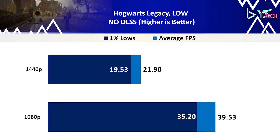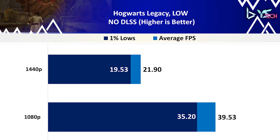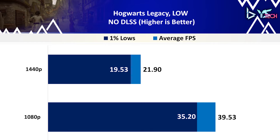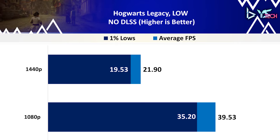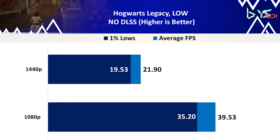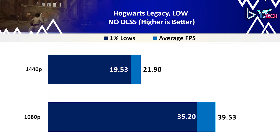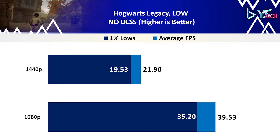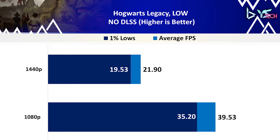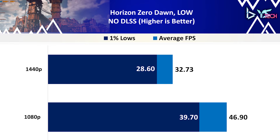Cyberpunk 2077 is up next on low settings. For average FPS, we achieved 29.40 at 1080p and 17.93 FPS at 1440p — a performance difference of 48.5%. The 1% lows had a 35.5% performance difference between the two resolutions. The benchmark was very laggy; it just did not feel smooth at all. Cyberpunk 2077 was running under 30 FPS, so I probably wouldn't recommend it. It is possible if you get some performance patch, but it wasn't a very enjoyable experience.